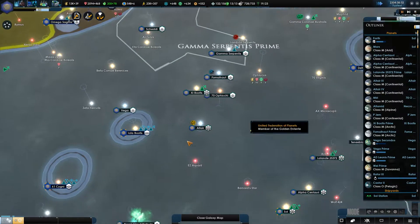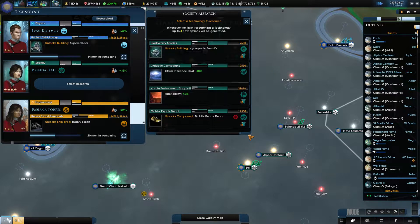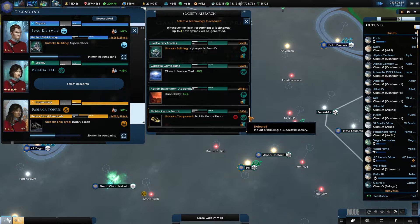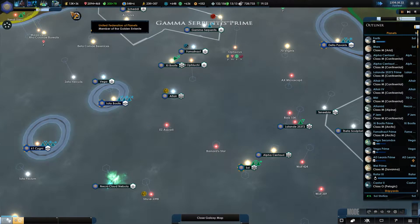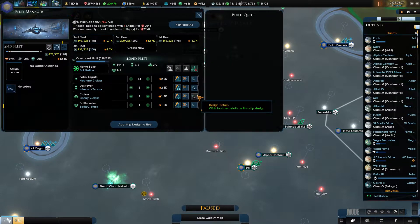Good good good technology. This is the Bajoran wormhole event — okay, that's good. Now we have plus 25 to everything. I want to grab the hydro farm — no claim influence cost, grab it. I'm not sure it's that useful, but this means in our fleet manager here we can actually go back to our other fleets and add in some ships.